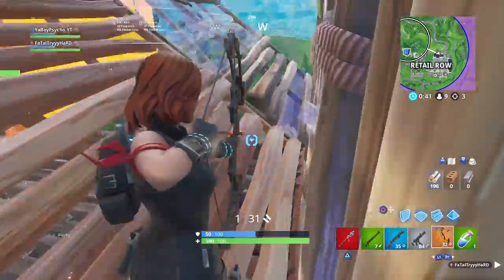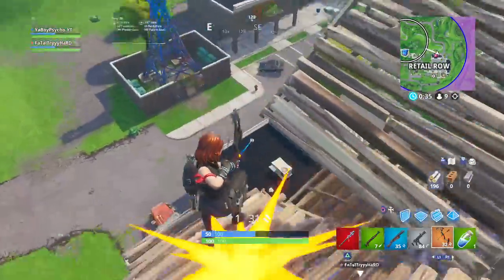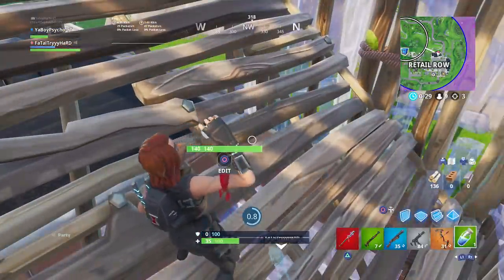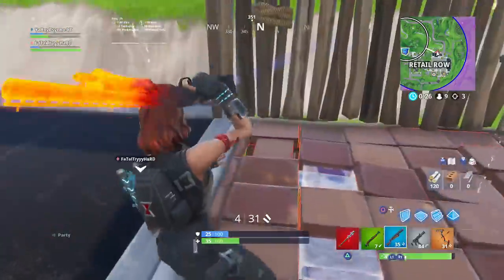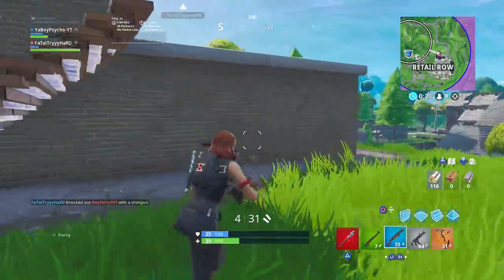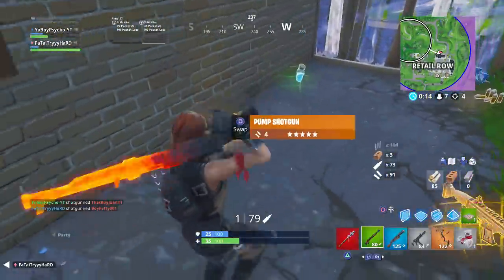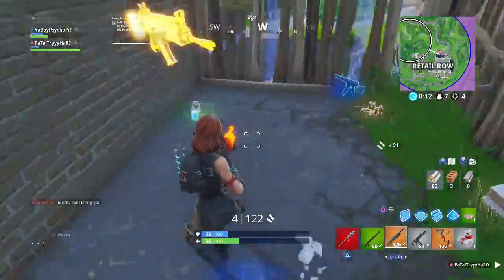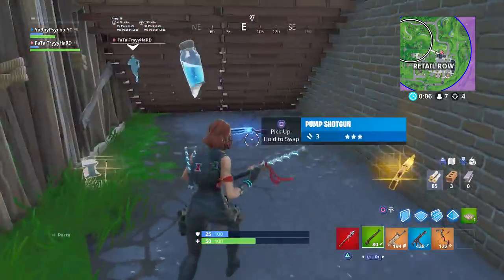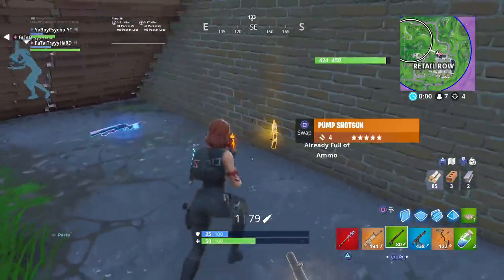I gotta get down. Rocket, rocket, rocket! Oh, I just shot myself with a bow on the way down. Great. He's dead — should be at least. Got him? Good stuff. Alright, I gotta get these bandages. They're gonna pull up on us, though, bro — they're gonna pull up on us, no joke. Dude, I'm a trash can right now. I haven't played in so long, I'm so bad. I have 85 health right now. I'm just pitiful. It's sad.